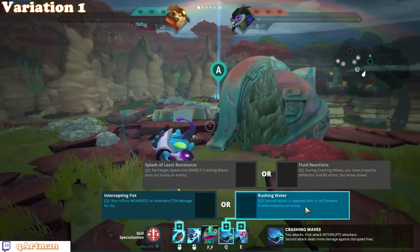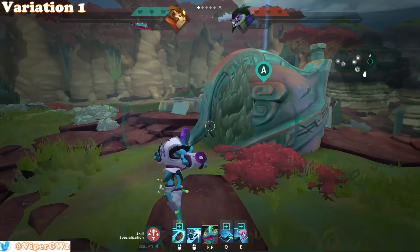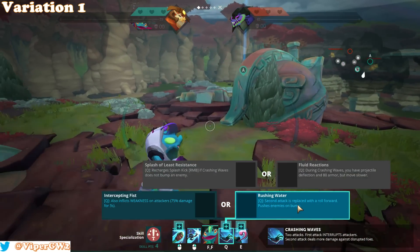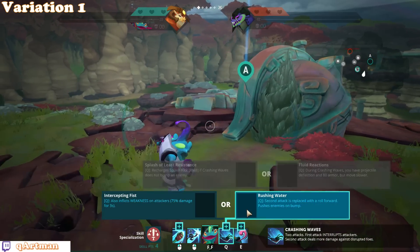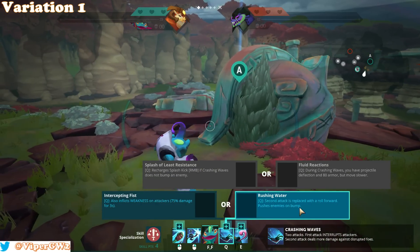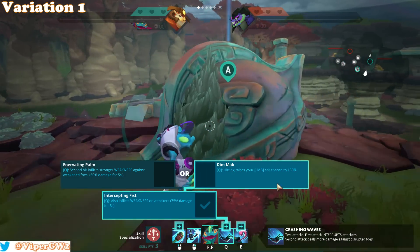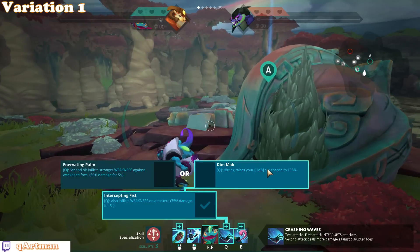Now it's time to choose the Q ability specialization. There are two variations of this build. The one I play almost every time is Intercepting Fist, because Rushing Water requires a lot of experience. Rushing Water is really good, but you have to be used to the weird bumping-around movement. For my part, I always go Intercepting Fist. After that, I go Dimmok — hitting your Q ability raises your LMB crit chance to 100%, so you get guaranteed crits.